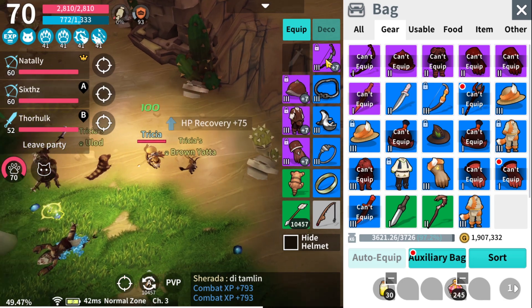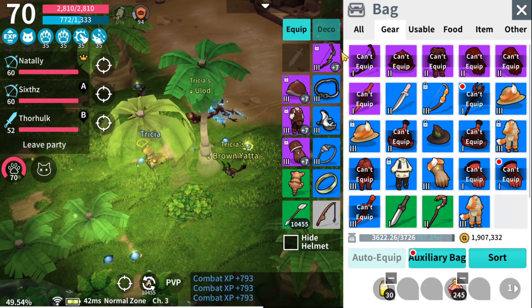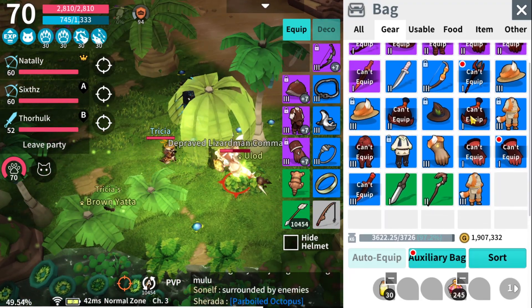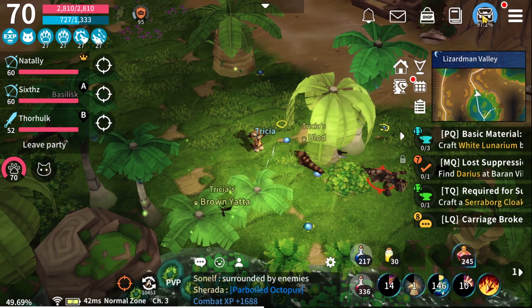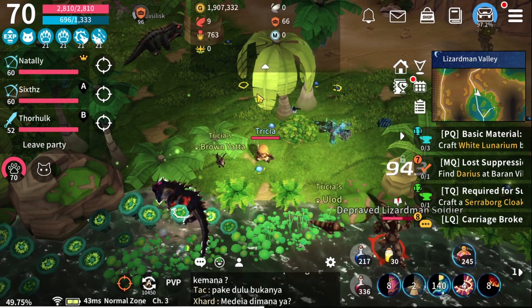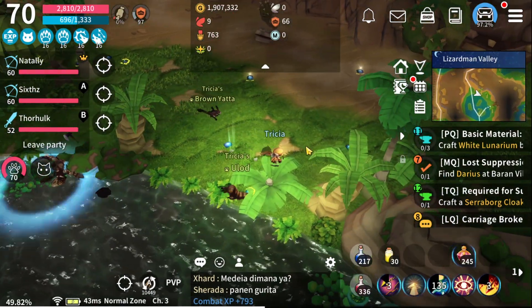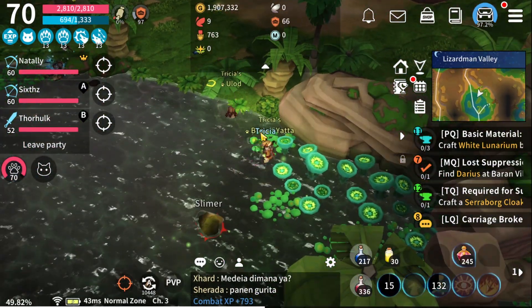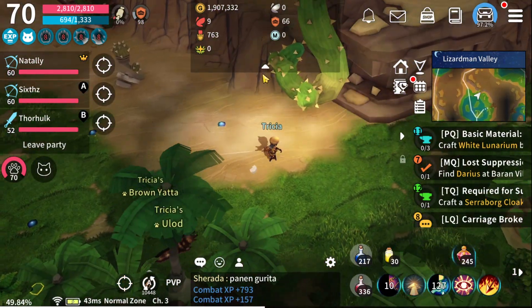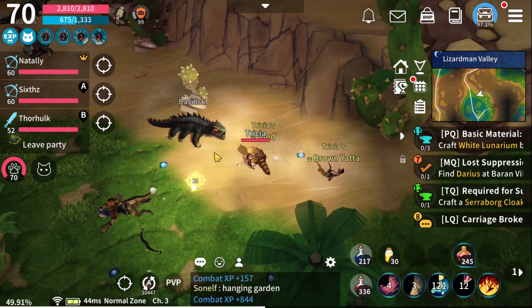There you have it — we got ourselves the plus 7 purple set gears and the plus 7 purple weapon, and we're all set. We didn't spend any money or real money — this is a pure free to play account. I leveled up this character mostly on auto AFK or auto attack, just to hunt monsters for the codex feature, which gives us the rewards. Thank you very much for watching.